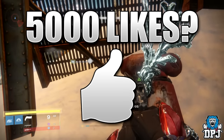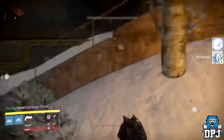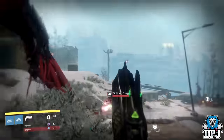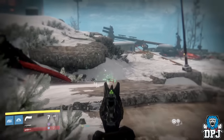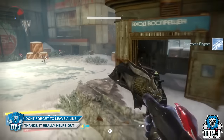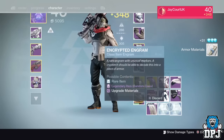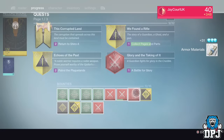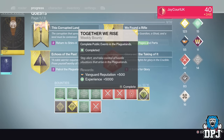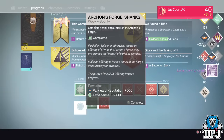To trigger this quest, all you have to do is simply complete bounties — whether these are Crucible, Vanguard, or even bounties from Shiro from Four Winter Peak. Just complete bounties, just like in Year One. When cashing in bounties there's a chance the quest will pop up for you to accept. Massive thanks to JCork UK for letting me use his footage — here we see the quest pop up when he cashes in his Shiro bounty, and it is as random as that.